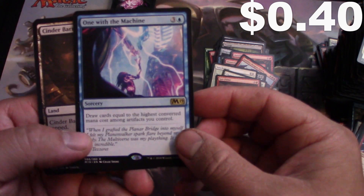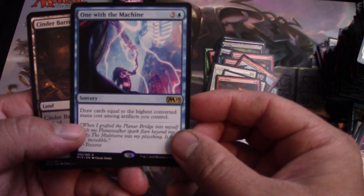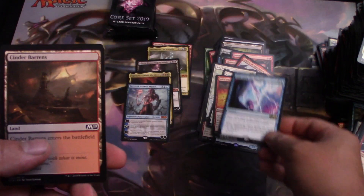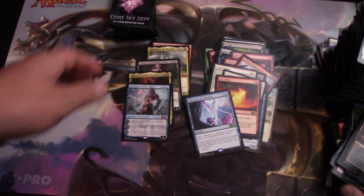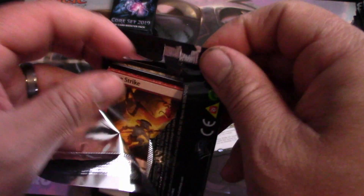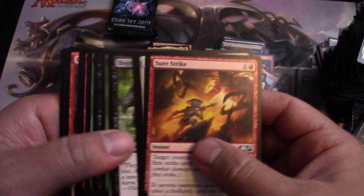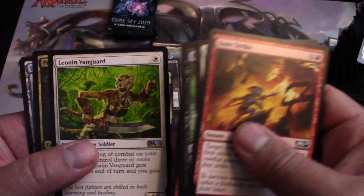One with the Machine — draw cards equal to the highest converted mana cost of artifacts you control. I'll go with this; should be able to make a pretty cool blue artifacts deck.